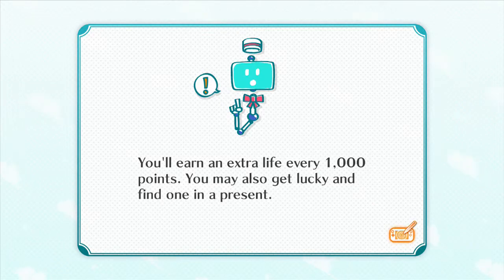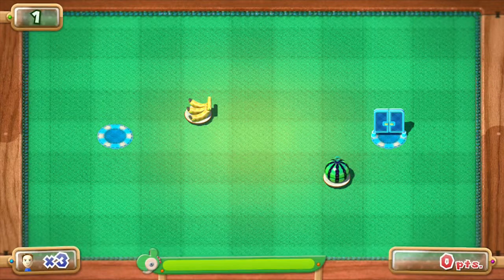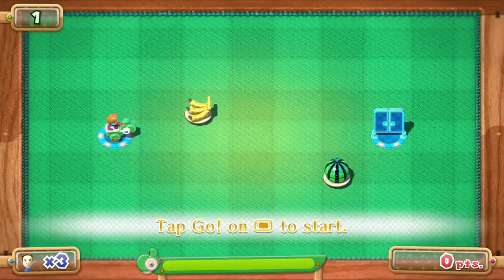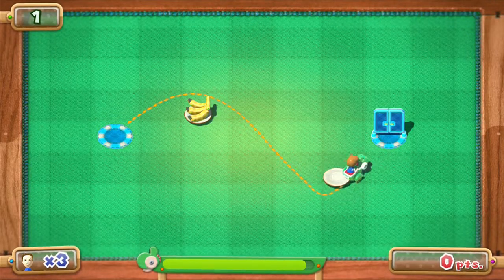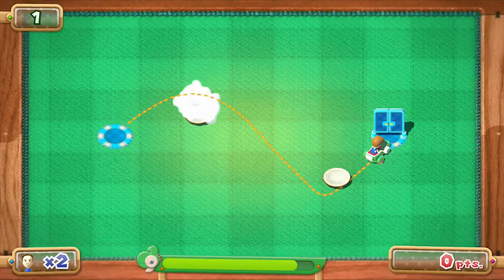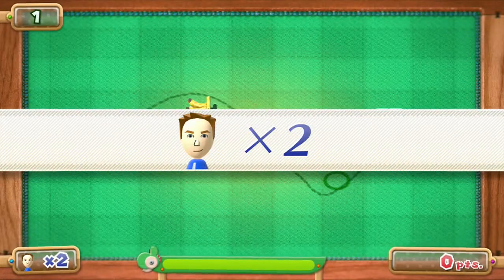You earn an extra life every thousand points and you may get lucky. What? I've started all over again? Yoshi, it's ridiculous. And I missed that one. Whatever, dude. Whatever, Yoshi — if that's your real name.